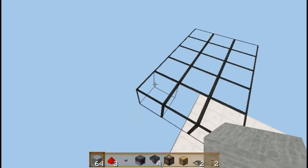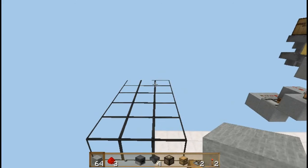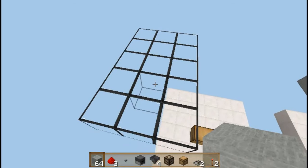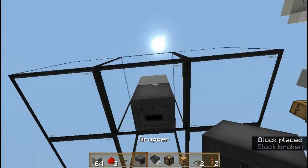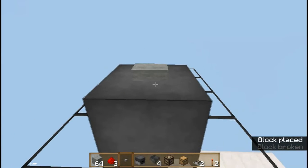I recommend a five by three by one platform to build on. To get yourself started, you need to place a dropper facing down. First place a block here, break this block and place the dropper, then place the button on top.